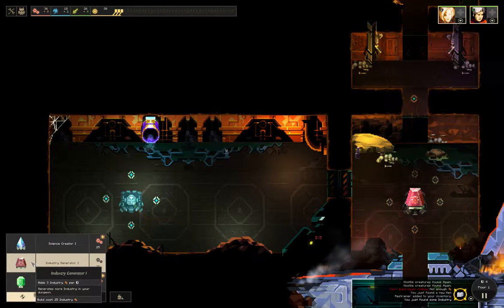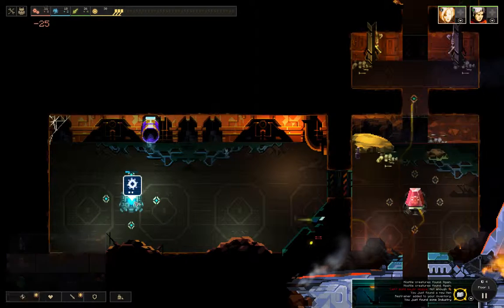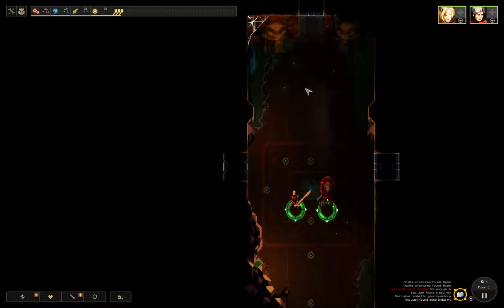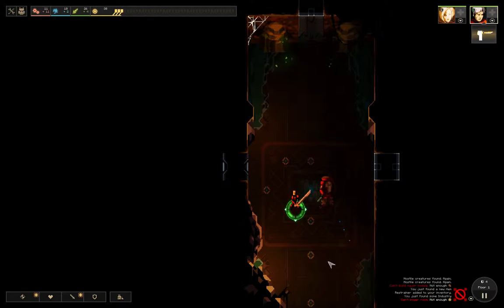I generally build two industrial on level one, just because I like to hit the ground running in level two. This room cannot be lit up, so the trick now is to leave someone behind, because if there's someone in a room, stuff can't spawn there. So we're gonna check out this room.